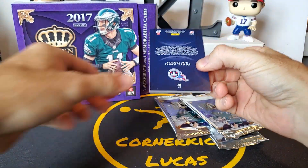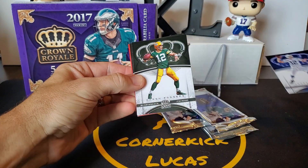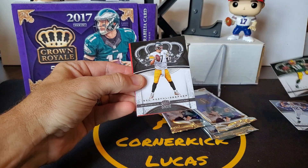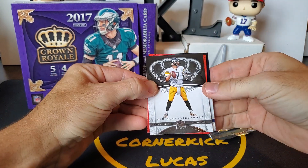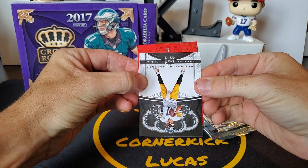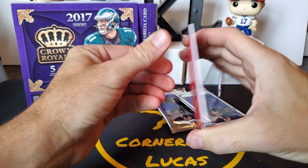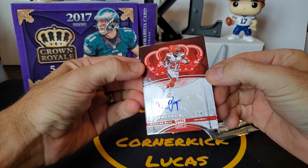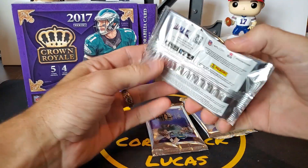Corey Davis — he was a decent rookie that year, still is pretty good. Andrew Luck. Aaron Rodgers. Ben Roethlisberger. We got a red card here — there's the Corey Davis rookie, nice red card, number 15. Matthew Days autograph — and there's our auto. Matthew Days Crown Royal. So I pulled the auto out of the first pack. Kind of a bummer. Still got a chance at a Mahomes rookie.